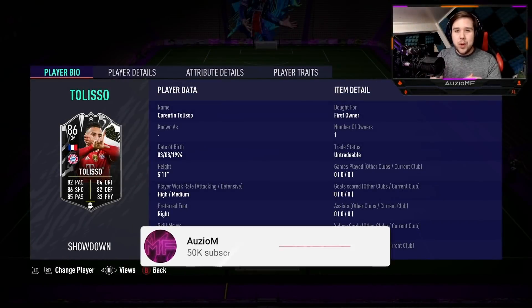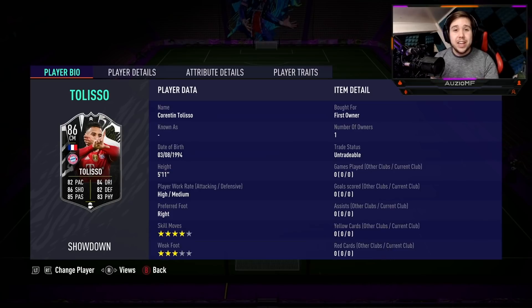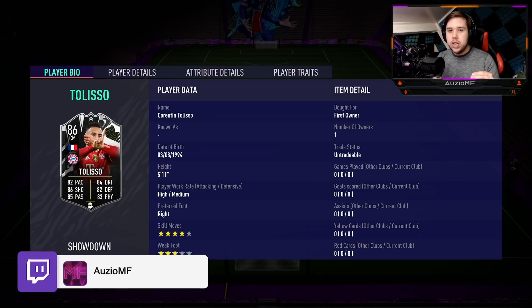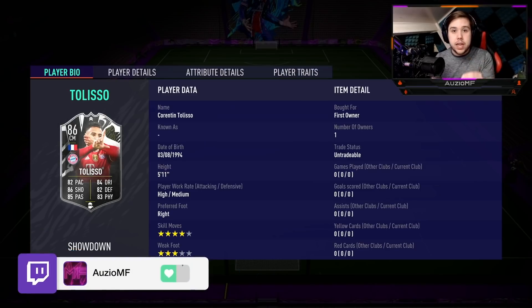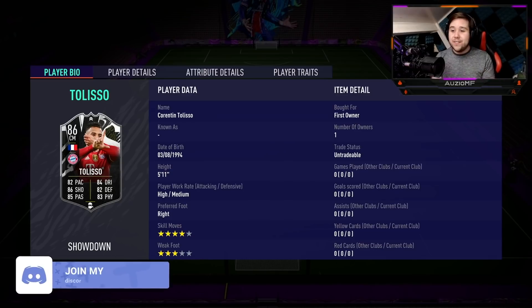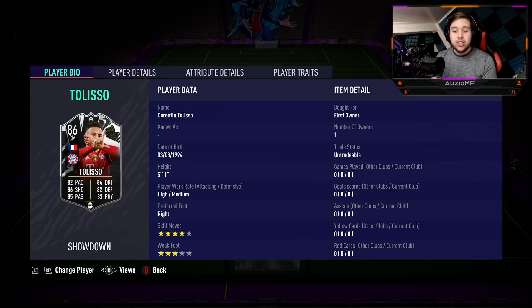What's going on guys, Orza here and welcome back to a brand new video. Today we are looking at the new Showdown card — it's going to be Tolisso up for review. Looking at this card, he looks like a really nice all-rounded player, one that's going to help going forward but also defensively. He has 82 pace, 84 dribbling, 86 shooting, 82 defending, 83 physicals, and 85 passing. He is 5'11, so he's not the smallest player in that midfield.